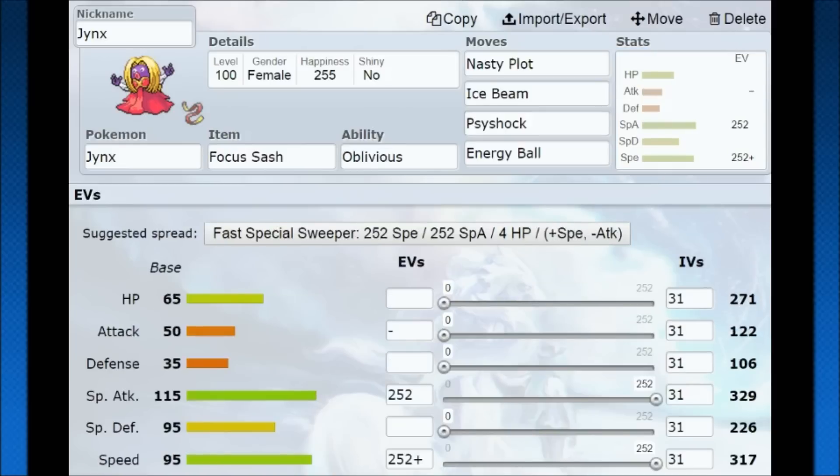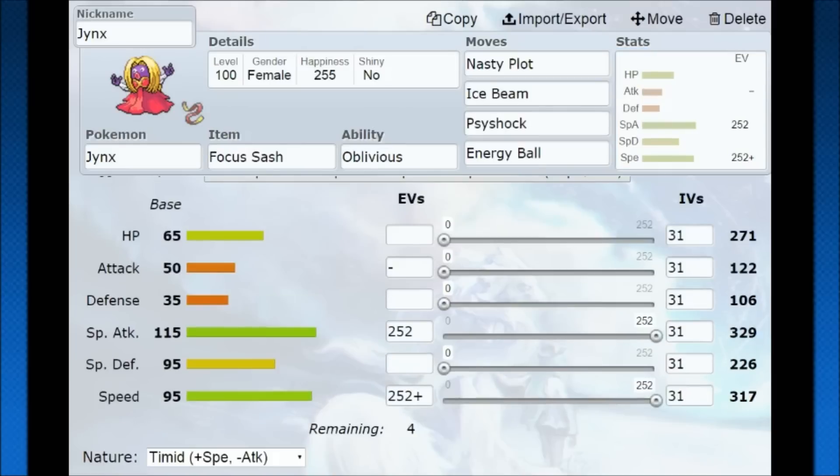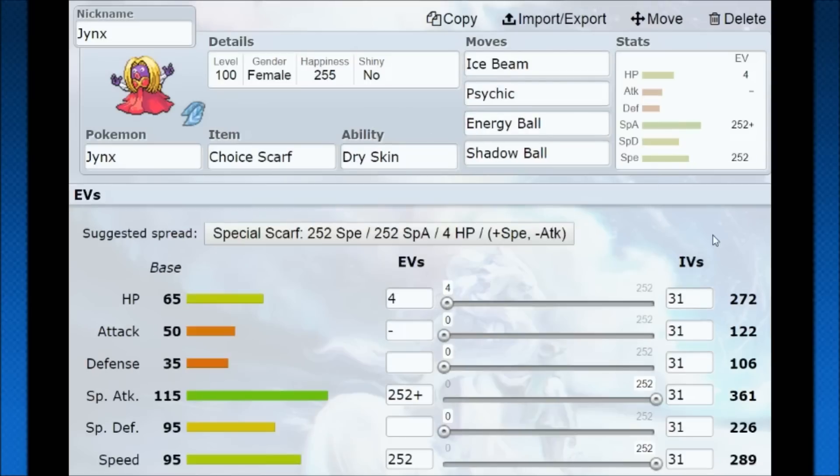Jinx also has a Nasty Plot set, which can be very strong. With a wide amount of coverage, as long as you outspeed and set up Nasty Plot, you have a real chance of doing serious damage. Nasty Plot doubles your special attack — over 600 special attack with that coverage is not bad. Focus Sash keeps you alive, and if no opposing Pokémon has more than 317 speed, you can win from there. So overall, Jinx is very limited, but the Nasty Plot set can catch your opponent off guard. Otherwise, you'll want Scarf with Modest or Specs with Timid.